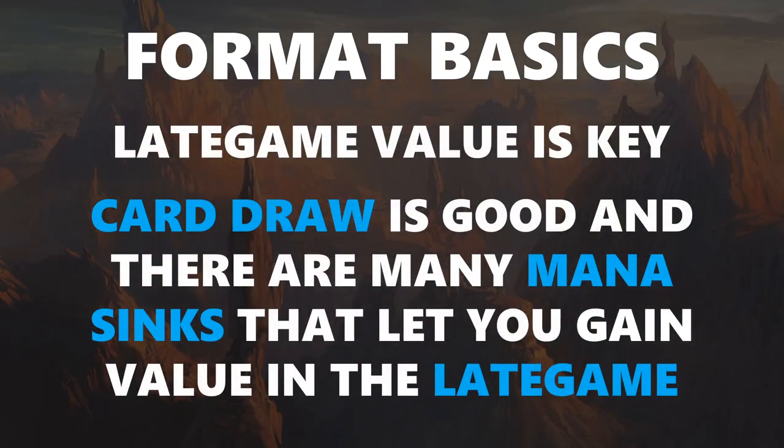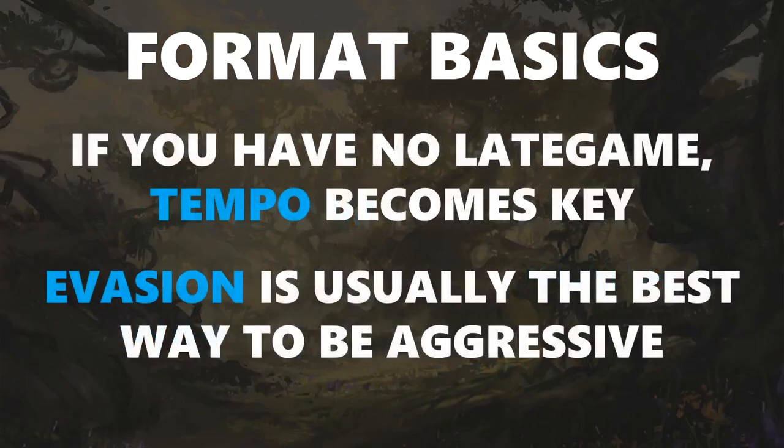Late game value is the key — this is part of why it is a slow format. When you are grinding it out, you're going to have a bunch of 1/3s sitting on the board. You're going to want card advantage, good removal, and a lot of the time, if you can, you're going to want to splash for all of your best cards. Card draw is good. There are a lot of ways to draw cards and they are usually better than you expect, because in Dominaria you'll jam a lot of card draw spells since you get a two-for-one every time you play a draw-two spell. There are many mana sinks, partly due to kicker, that let you gain value in the late game. If you have no late game, you have to use tempo — there are bounce spells and ways to give evasion, which is key to being aggressive. You want creatures that can't be blocked by those 1/3s, ways to get them into the air or give them unblockable, so you can kill your opponent before their grindy late game takes over.